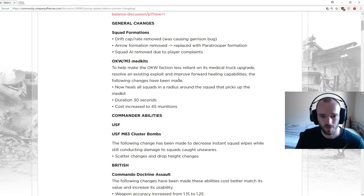OKW M3 med kits: to make the OKW faction less reliant on its medical truck upgrade, resolve an existing exploit, and improve forward healing capabilities. Med kits will now heal all squads in a radius around the med kit, duration 30 seconds. Cost increased to 45 munitions.